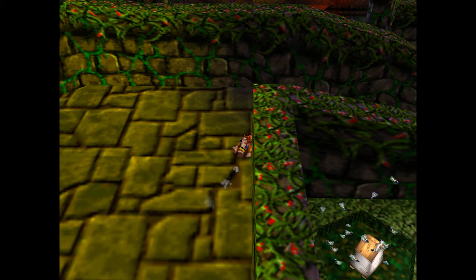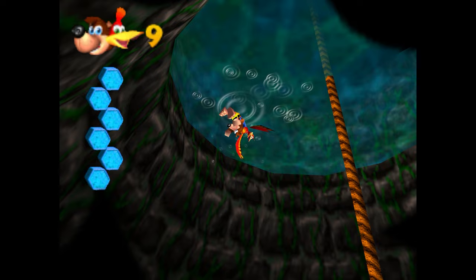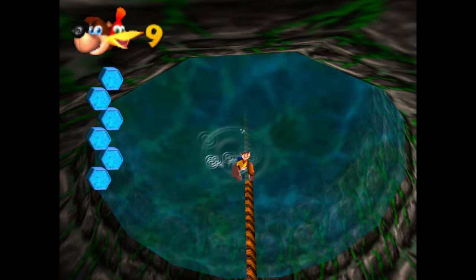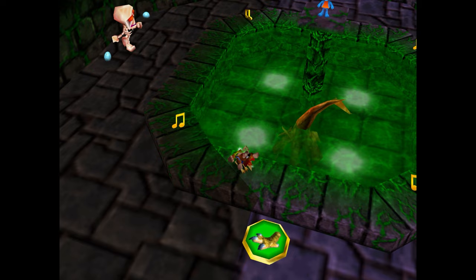We'll head back outside and jump into the well. You can do this next part either as Banjo and Kazooie or as the pumpkin. We'll be doing this as Banjo-Kazooie now since it's convenient. Go ahead and dive down here — just inside this gigantic bucket. You can see that little tiny hole right there — that's how you could climb in there as the pumpkin. That bucket won't be holding a whole lot of water with that hole in it.